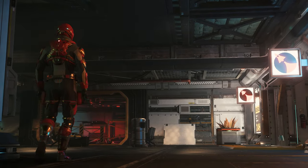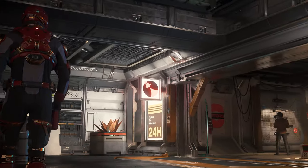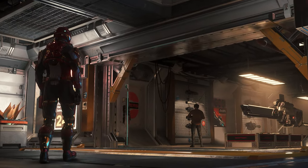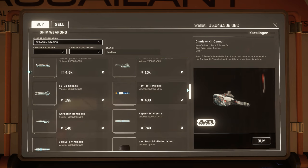On the way to the FPS weapon store, we find the offer for ship armament, where we can buy equipment for the Vanguard and Hornet series, as well as various special weapons like the Sucker Punch in large or the FL-33. In addition, the assortment of rockets is respectable.